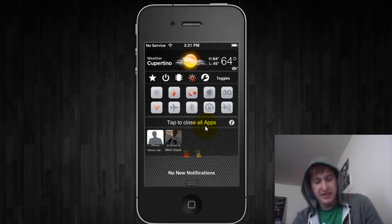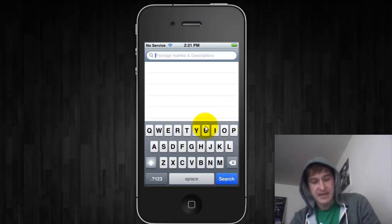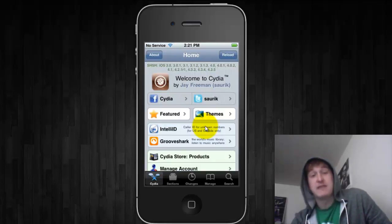This is free through Cydia. All you have to do is go to search and type in W-E-E-K-I-L and you'll see We Kill for Notification Center. Click on it and install. It will ask you to respring your device, and once your device is fully resprung, simply open up the Settings app, go to Notifications, and you can add We Kill Background to the Notification Center.